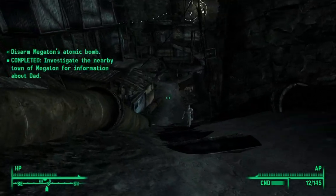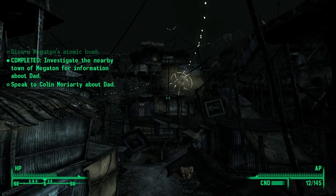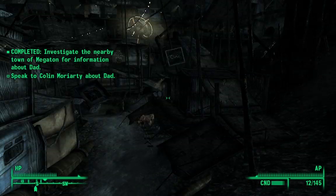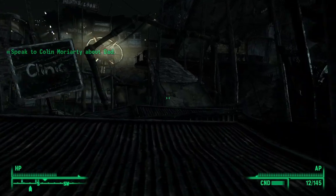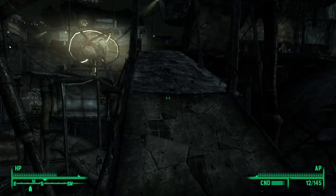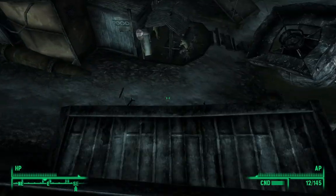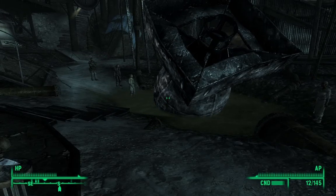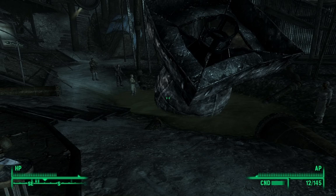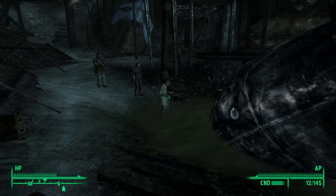You can also choose to blow up the bomb if you go to the guy up in Moriarty's saloon. You may wanna do that right away — we're not gonna do it. To hear the thunder of his voice, and if you do, you have the option to save the sheriff from getting killed by Mr. Burke. And you also get Mr. Burke's 10 millimeter pistol, which might be nice.